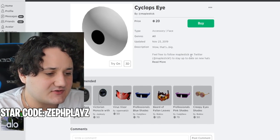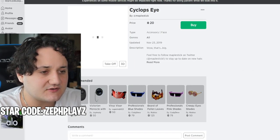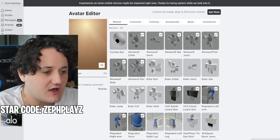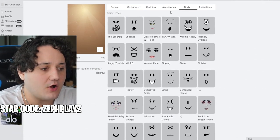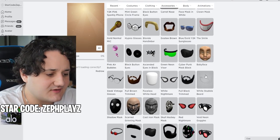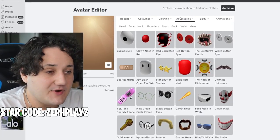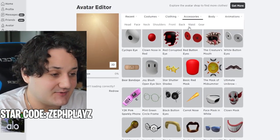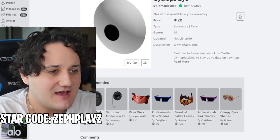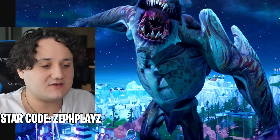So we're going to get this Cyclops eye. I wish we could try it on to see how it looks, but Roblox is kind of broken right now, so we're going to have to wing it. I'm going to copy this accessory. We also need a creature's mouth — some sort of crazy monster smile. Using the advanced section, I'm going to copy the IDs of the Cyclops eye and creature's mouth and press save, which will let us combine two face accessories.